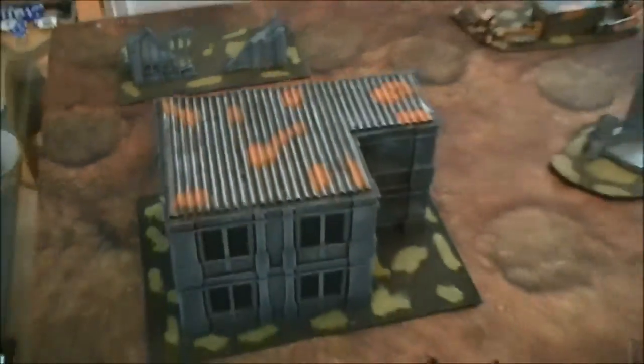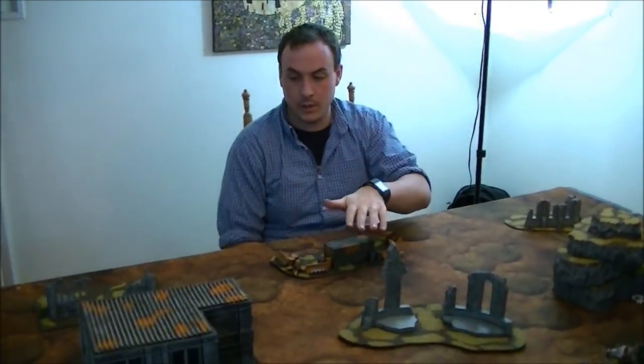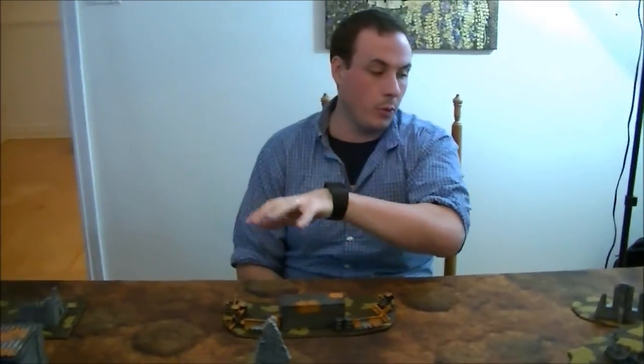Chris chose to go first so that, no matter what turn he picks for his Deathwing to arrive, he won't auto-lose. If he went second, my dogs could move up, charge his assassins, and put him on the back foot. Going first means his assassins should be alive when his whole army deep strikes in, giving him more board control and space to land.